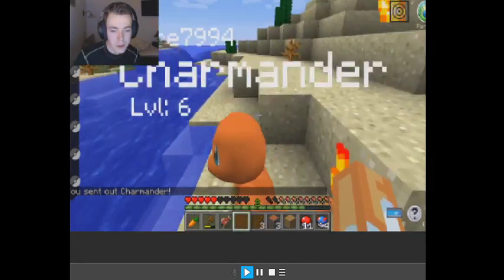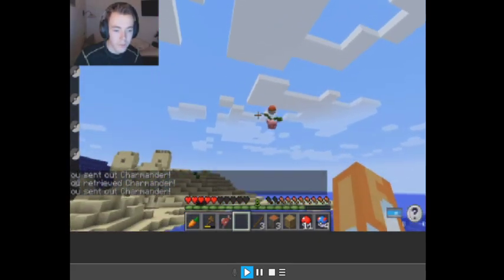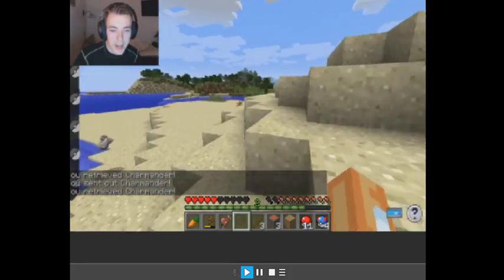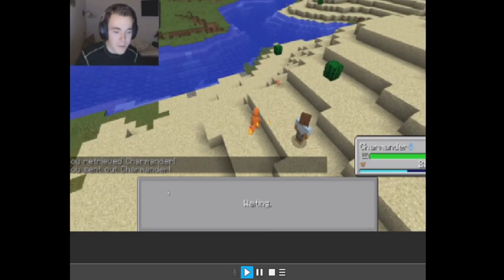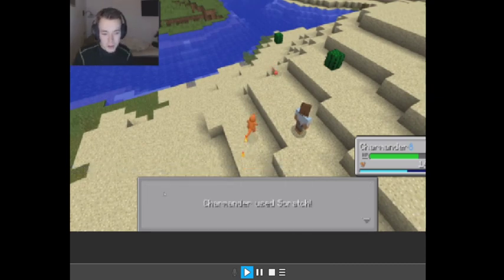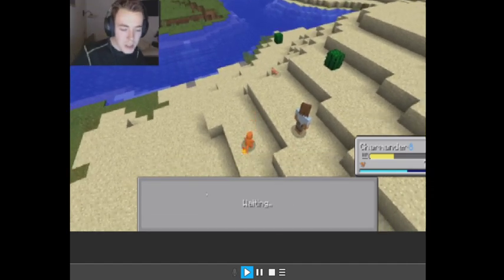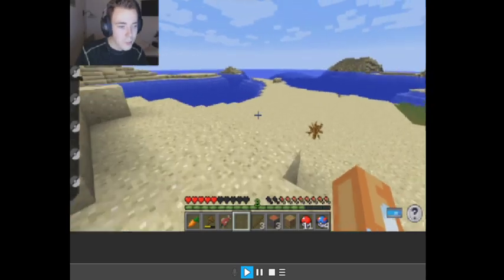Now our little Charmander is healed and ready to go. Hey you — fight! Come back here, you can't leave me. Well, apparently you can, but come back here. Alright, this one is gonna be easy. Come on, fight! Charmander used Scratch, Trapinch used Bite — oh it's very effective. Charmander uses Scratch once more, Trapinch uses Bite and takes almost all his HP. Oh no — Charmander is down! This little guy just beat the crap out of him.